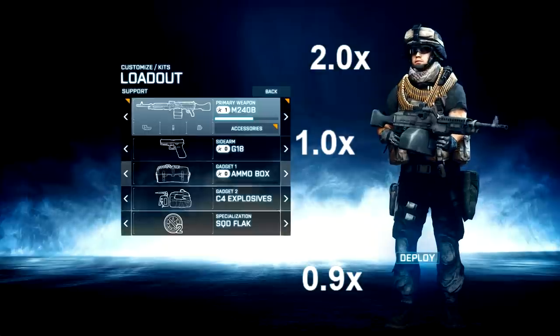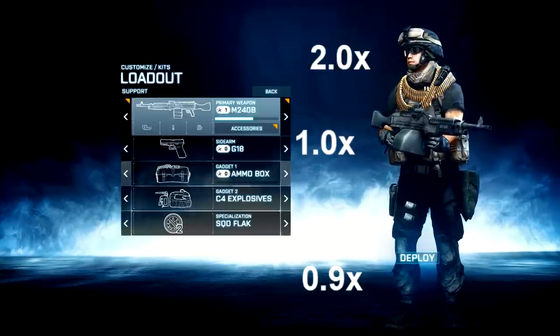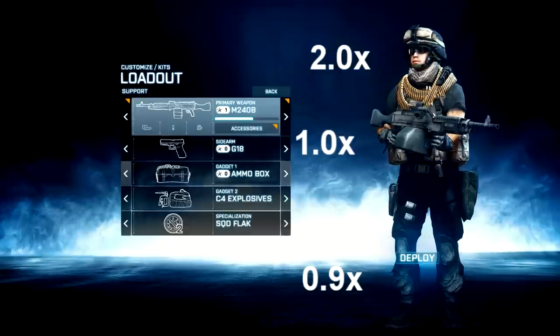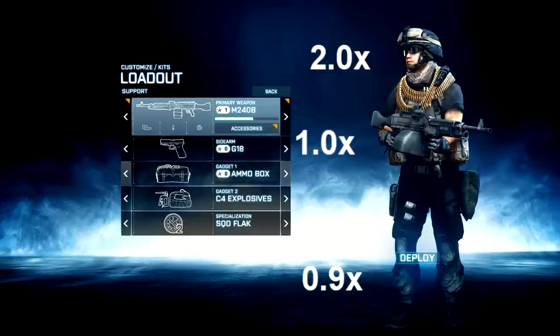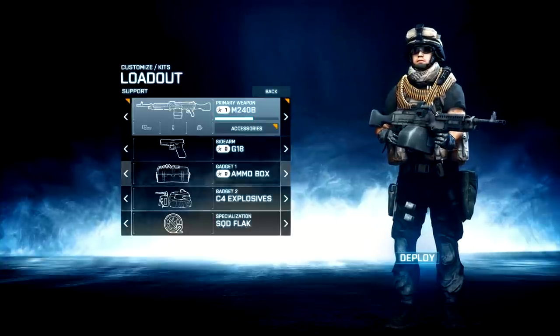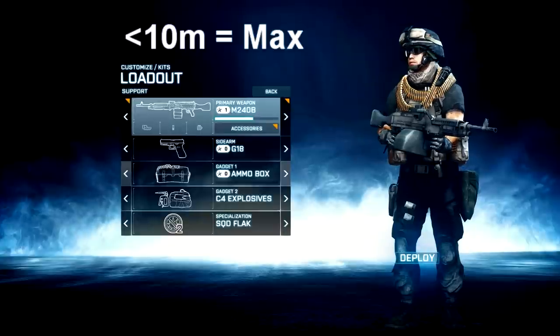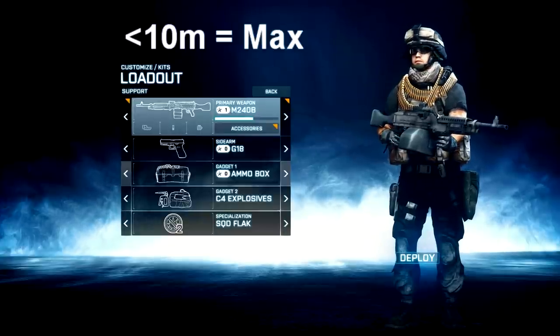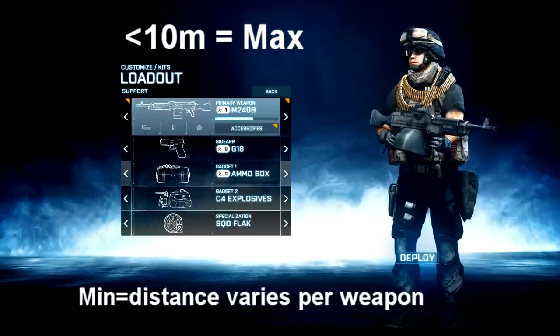Leg shots have a 0.9 multiplier, doing 10% reduced damage compared to body and arm shots. Weapons also have a maximum and minimum damage - it's real simple. When your bullets hit someone at close range they'll do maximum damage, and far away they'll do minimum damage. Anything inside of 10 meters deals maximum damage. However, the maximum and minimum damages vary between the different LMGs, so I'll discuss them individually.